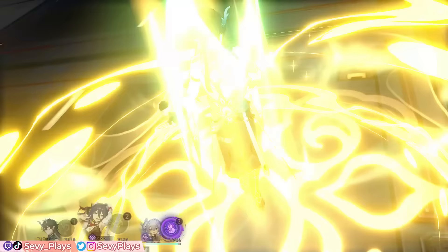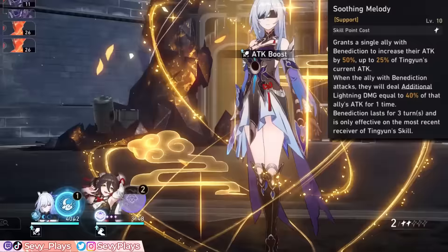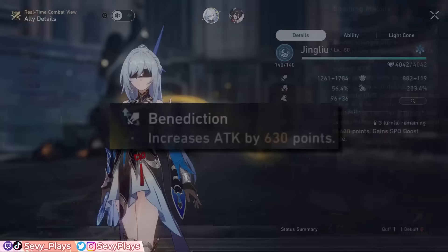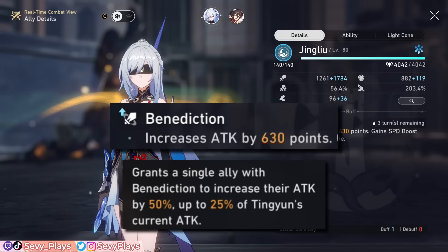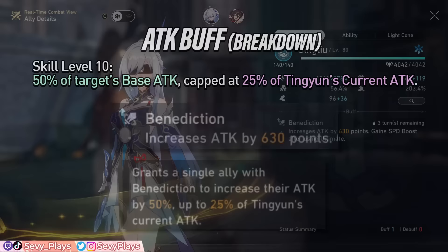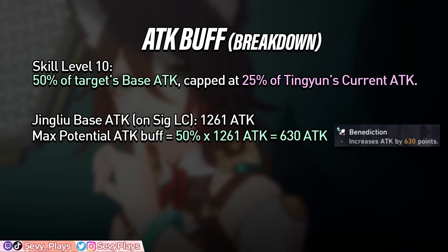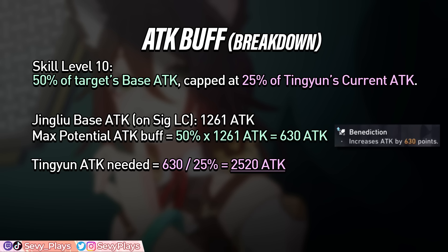Tingyun's skill targets one ally to grant them the Benediction buff for 3 turns, which you can track by the stacks on Tingyun's HUD. This can only exist on one ally at any time, making Tingyun exclusively a single target buffer. First, Benediction increases the affected ally's attack based on a percentage of their base attack, but this attack buff also has a threshold or cap based on a percentage of Tingyun's current attack. For example, at skill level 10, the multipliers are 50% of the target's base attack, up to 25% of Tingyun's current attack. Targeting Jingliu with a base attack of 1,261, 50% of that is 630 — the maximum potential buff. To reach that threshold, Tingyun would need 2,520 attack, since 25% of that is 630. If Tingyun's attack were much lower, the attack buff's potential would also be limited.